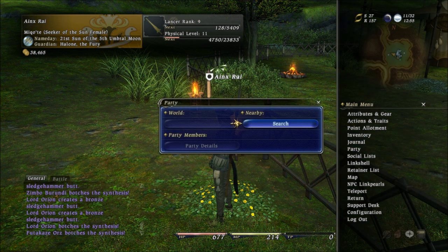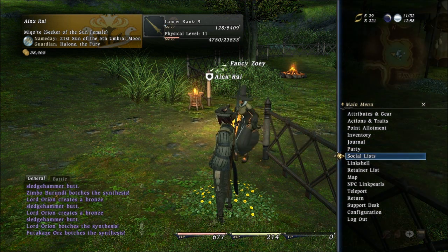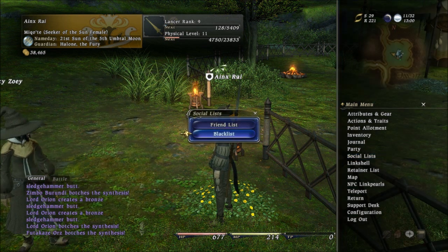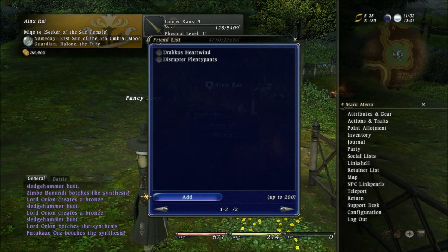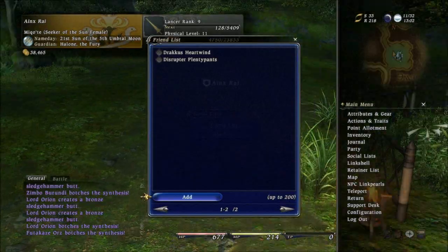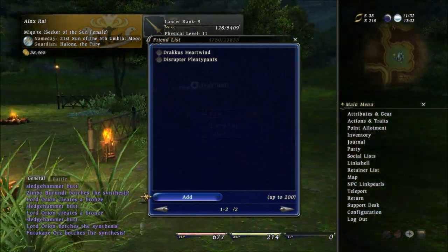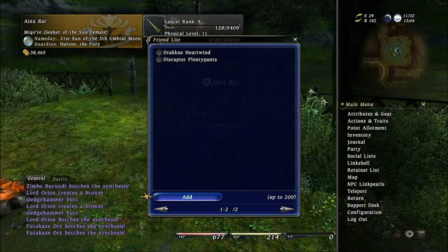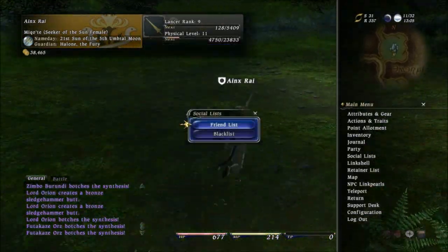And then Party — if you were in a party it'll show you a party menu and party details. Obviously I'm not in a party. You can recruit a party or you can search for someone matching specific criteria. Social Lists: this is for your friends list and your blacklist. On my friends list I have Dracus and Disruptor — they're not online right now, it shows a green dot next to them when they are.